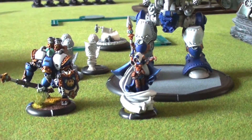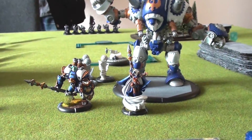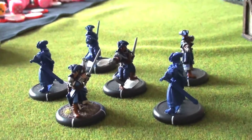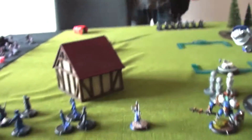So I've got Epic Haley. Haley 2's battlegroup has Thorn and Stormwall. I've got a Journeyman Warcaster, Black 13th, and the Gun Mages but without the UA, and that's 35 points.